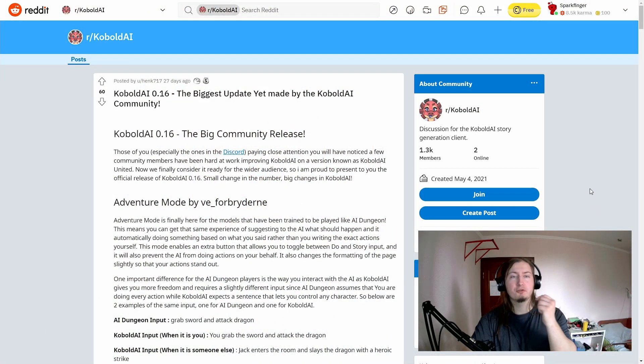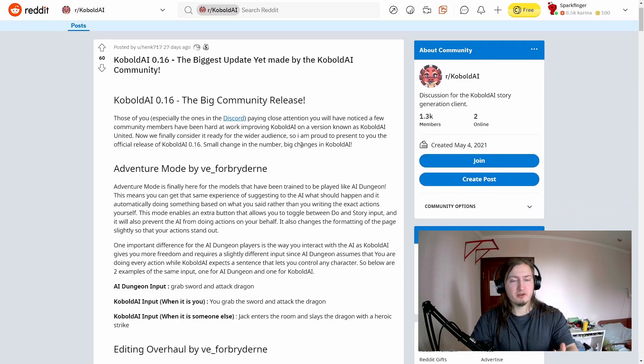Now we're on the KoboldAI Reddit and here's the post from a month ago. Let's cover it briefly: KoboldAI 0.16 — the biggest update yet, made by the KoboldAI community. Those of you in the Discord paying close attention will have noticed a few community members have been hard at work improving KoboldAI in a version known as KoboldAI United. They finally consider it ready for a wider audience — small change in the version number, big changes in KoboldAI.